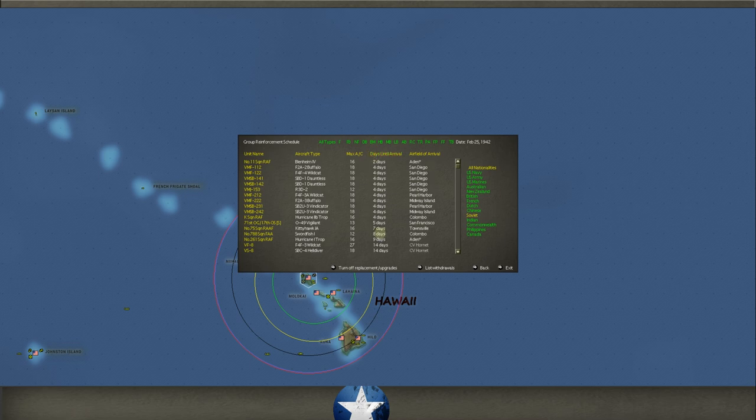Reinforcements coming in: we get some Blenheims at Aden. We haven't been able to throw them into the fray much — we're using them for naval search right now because we don't have too many places to do ground bombing, and that's what the Blenheims are really suited for. We just haven't been able to put them in their most useful role yet.